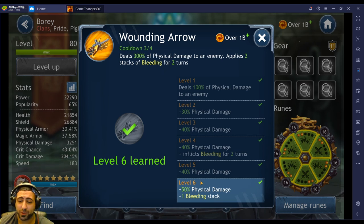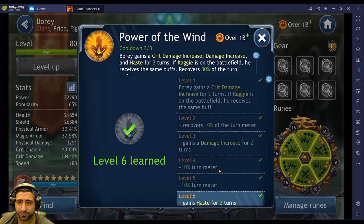Wounding Arrow, maxed out, deals 300% physical damage to an enemy and applies two stacks of bleeding for two turns. This guy synergizes with Rebel because Rebel does more damage on his A3 ability to champions that have bleeding on them. So Bori can apply bleeding, and Wounding Arrow actually does a lot of damage.